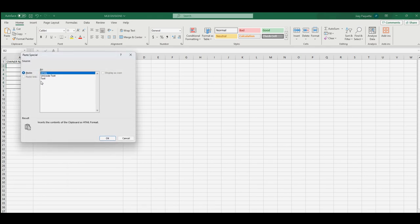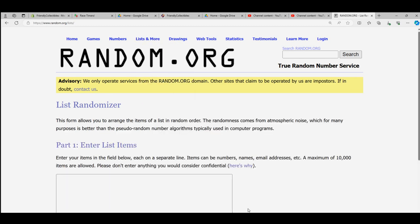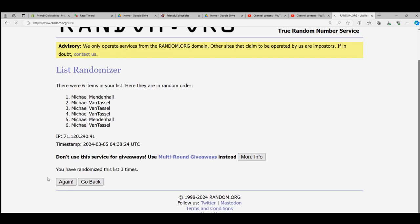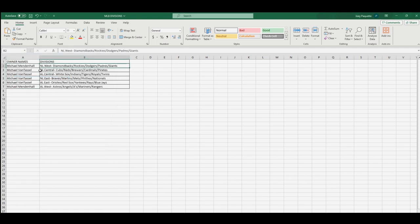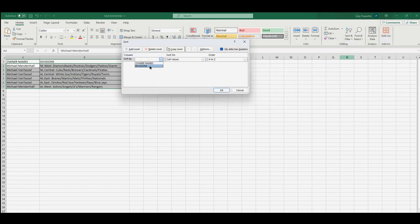Let's do the same thing with the owner names - we're going to take everybody that got in and match you up with a division. Good luck - seven times: three, one, two, three, four, five, six, and seven. Michael Mendenhall, you're at the bottom and the top. Paste special text - Michael M got the National League West, Michael V got the NL Central, Michael V with the American League Central, National League East, American League East, and Michael M got the American League West. Let me alphabetize these real quick and sort by divisions.